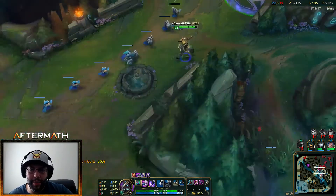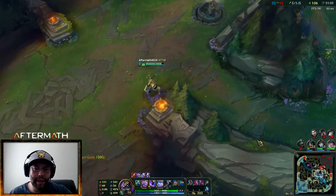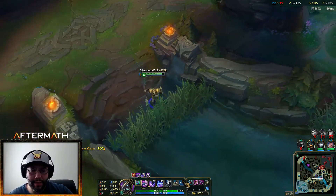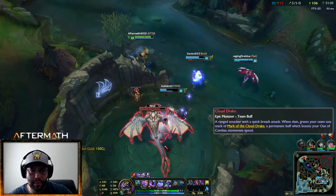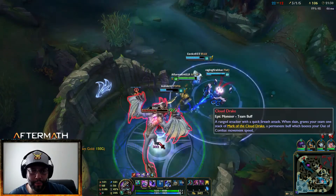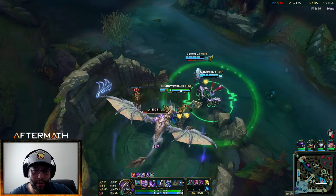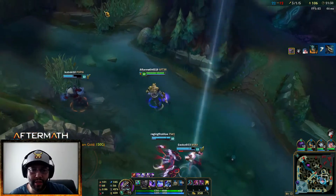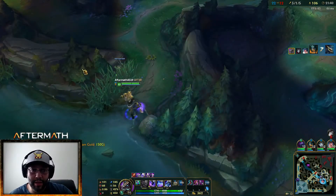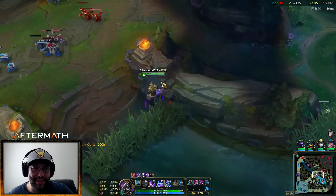She just barely walked to the outside of it. Let's go do Dragon because we can. I still have blue buff so I should be spamming this E as much as possible. Let's go take out an entire wave — that's just good times.